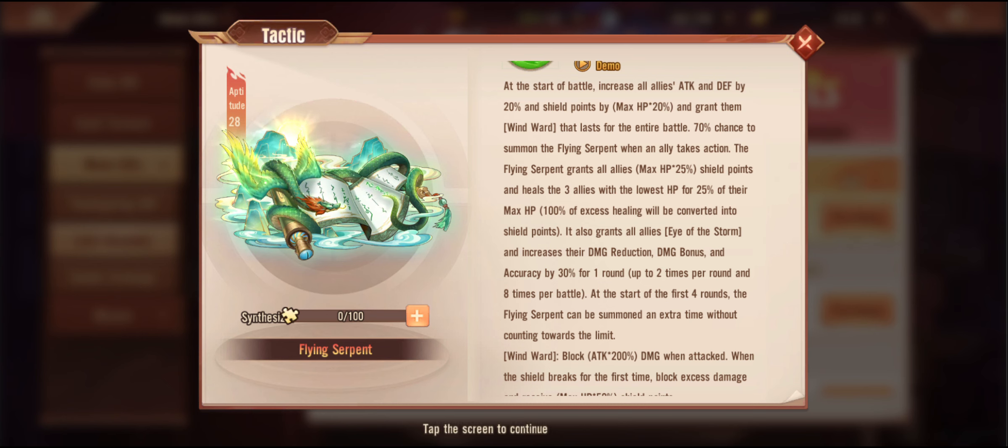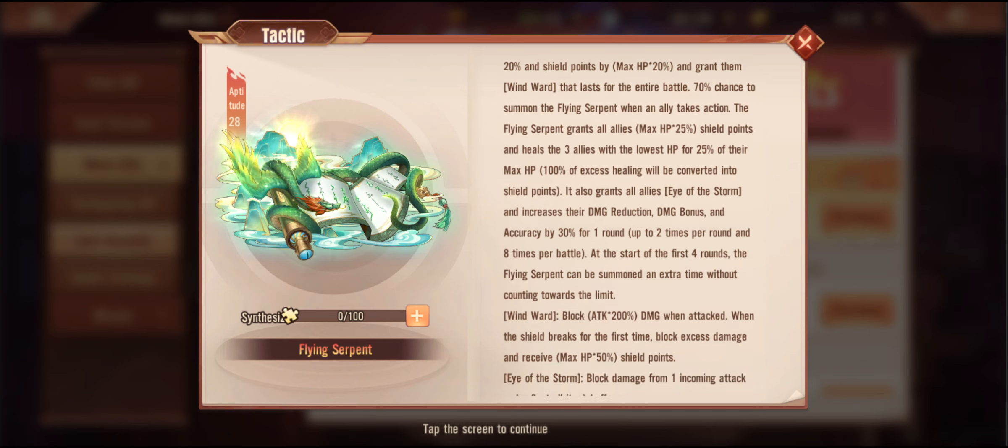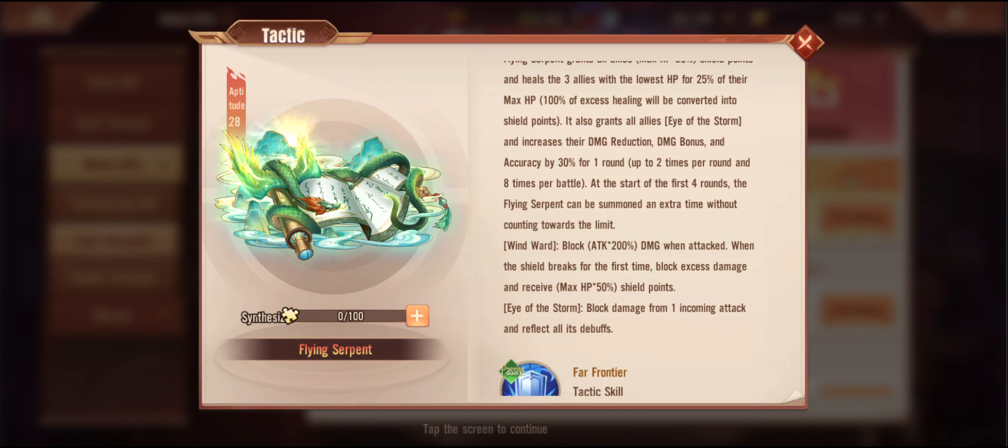7% chance to summon the Flying Serpent when an ally takes action — similar to the Yak. The Flying Serpent grants all allies 25% max HP shield points and heals the three allies with the lowest HP. Basically, max HP that exceeds the healing will be converted into shield points, so if they're at full HP the excess healing converts into shield points. Also grants Eye of Storm and increases their damage reduction bonus and accuracy by 30% for one round, up to two rounds, up to eight times during the battle. Very similar to the Yak, but this time we're talking about shields and healing instead of raw magic damage.